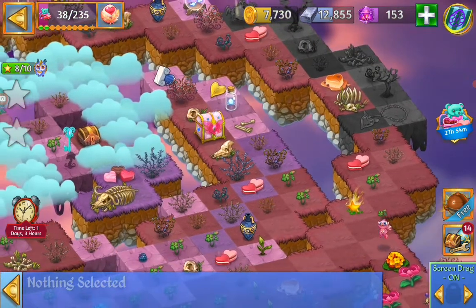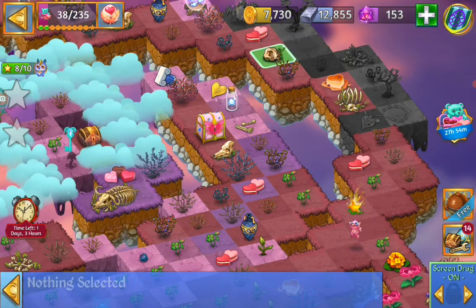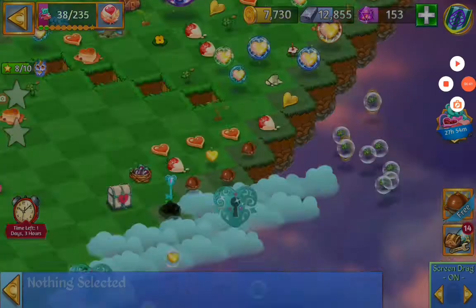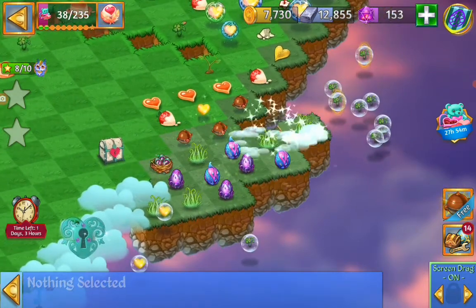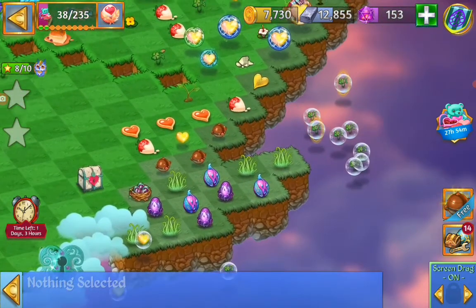Just trying to get some skulls to heal that land there. Then we got the dark rose. Then we got the nest — the egg nest — that will open up. Then we got some eggs. Down there is the golden capsule.